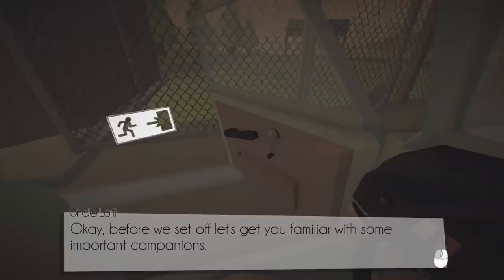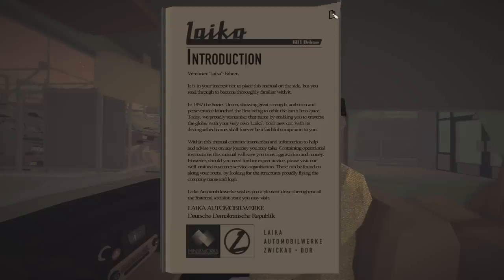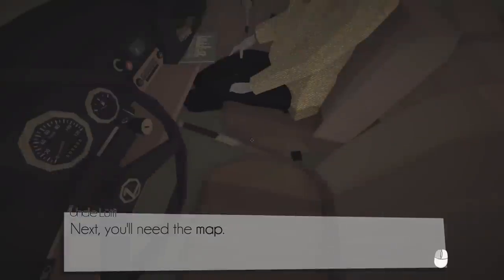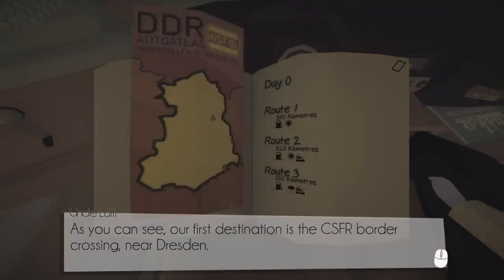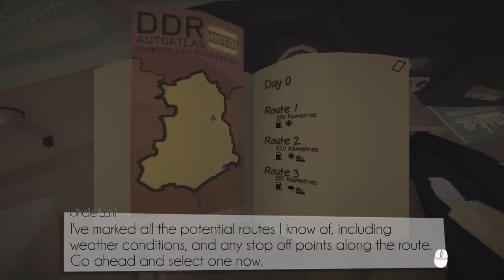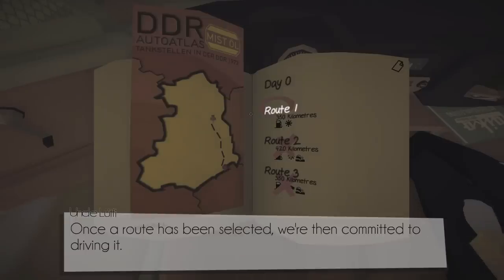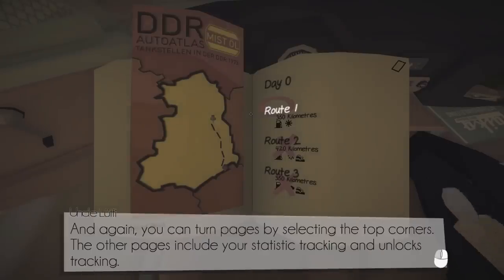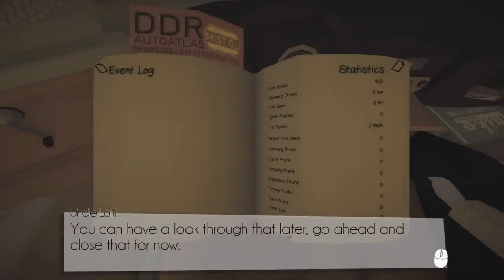Before we set off, let's get familiar with important companions. We have the maintenance manual — it covers the basics of running the car. We also have our guide, which allows you to select which route you'll be taking between each destination. The first destination is the CSFR border crossing near Dresden, and there are potential routes and stop-off points marked. I'm just going to go with route one — it looks the easiest, it's sunny, and there's a gas station. Once a route has been selected, we're committed. Other pages include stat tracking, but Grandad doesn't care about that.